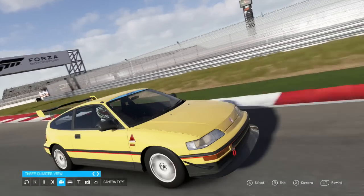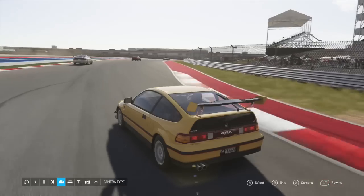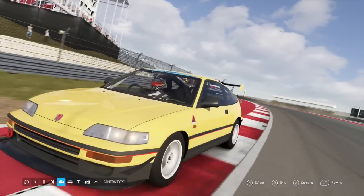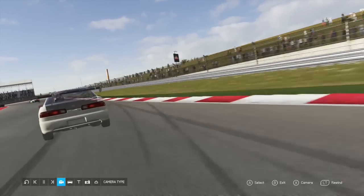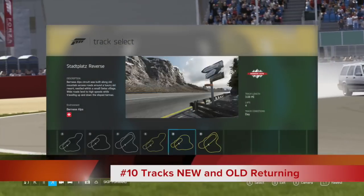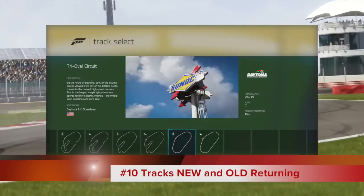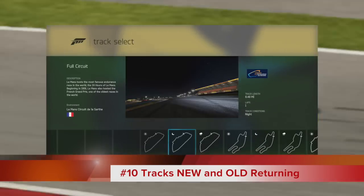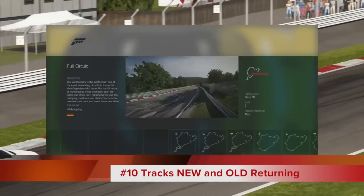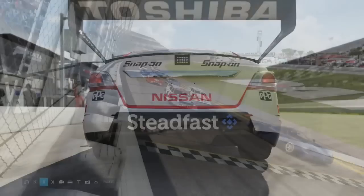Moving along to replays — all the angles came back from Forza Motorsport 5, and everything that was lost in Forza 5 is now back in Forza 6. You can save replays, watch them back, and see all angles beyond just the regular ones from Forza 5. One of the biggest changes was the new and returning tracks — I was very happy to see tracks like Sonoma back in the Forza series, especially with its jump section, which is going to be absolutely crazy.